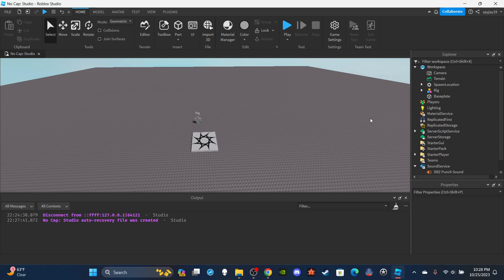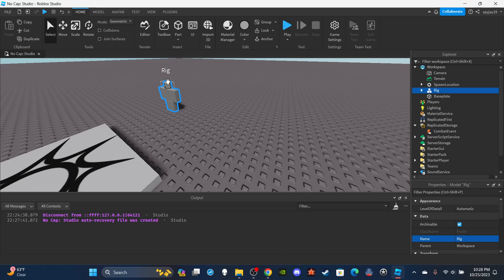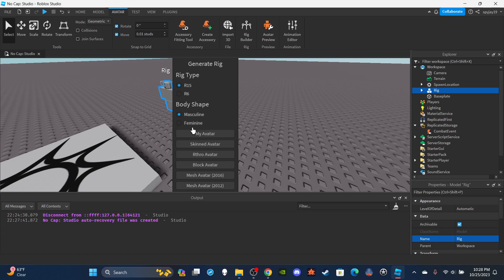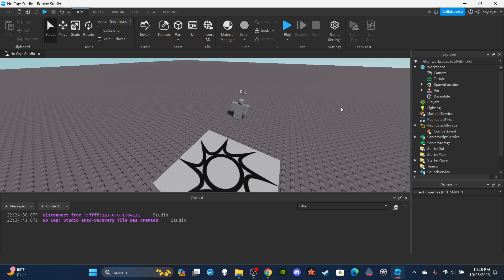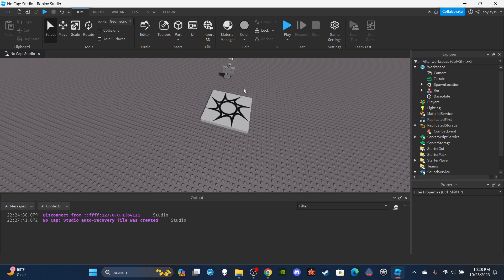First things first, we're going to need a RemoteEvent, so let's head on over to Replicated Storage and insert a RemoteEvent. Let's name this RemoteEvent 'CombatEvent'. Then we're going to need a rig to test the damage. Click Rig Builder, make sure you click R6. The animations I'm using are R6, so it depends on what animations you're using — if you're using R15 animations you'd want an R15 model, otherwise the animations won't work.